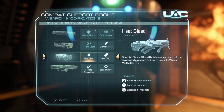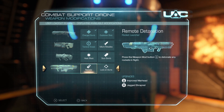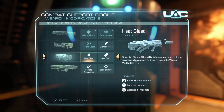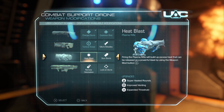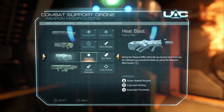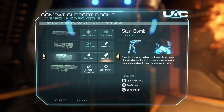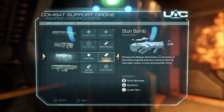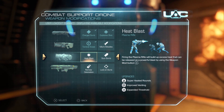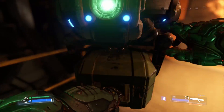I've been using the plasma rifle quite a bit — that's quite nice. Or we could use our new rocket launcher and improve it. Firing the plasma rifle builds up excess heat that can be released as a powerful blast — press weapon mod on L2. It launches an electrified projectile that stuns demons. I like the sound of the heat blast — let's go for that.